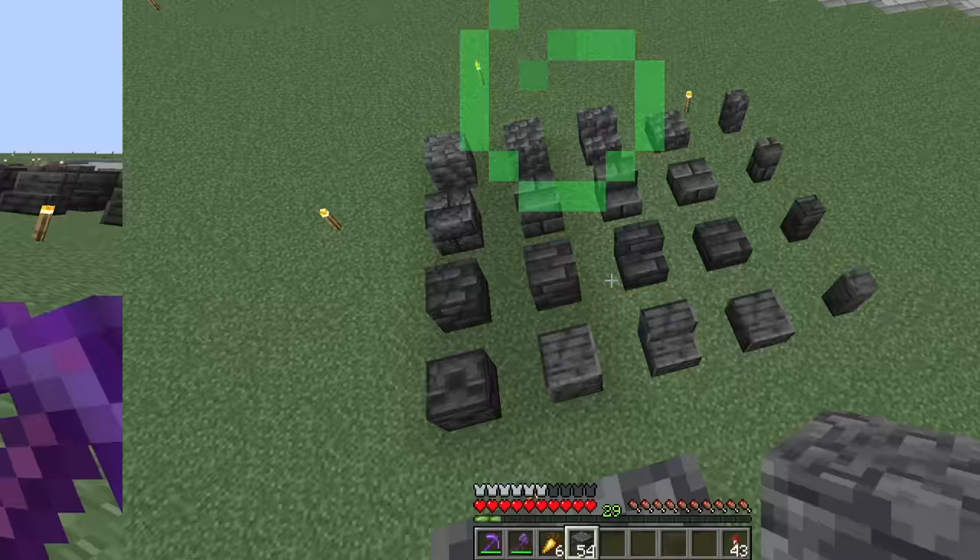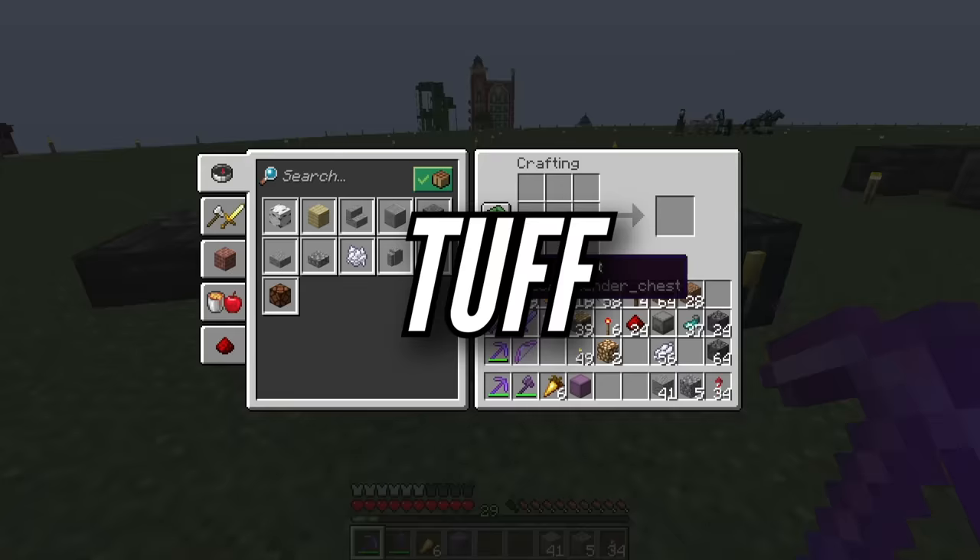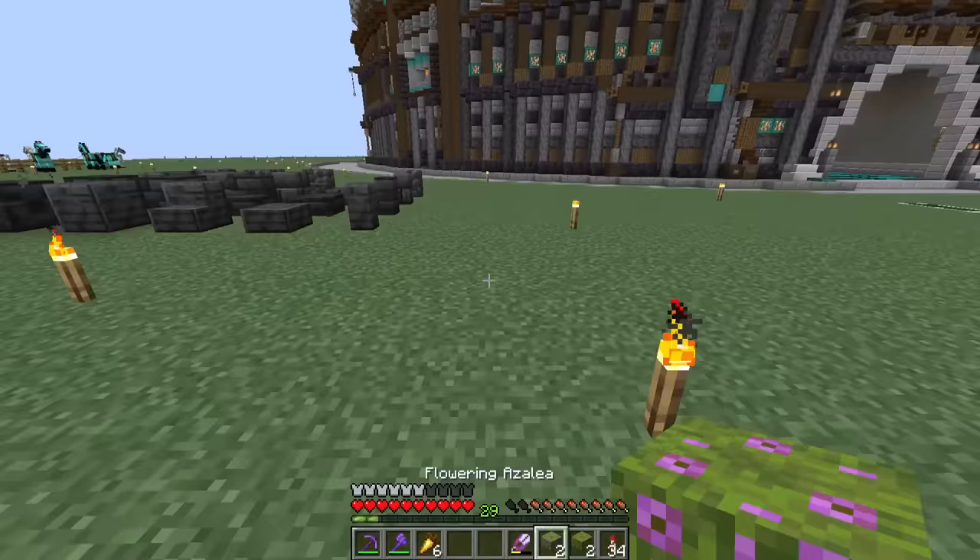Another recipe is tuff, and I think it's supposed to be cobble and andesite. So let's try that out. It's such a cool block.